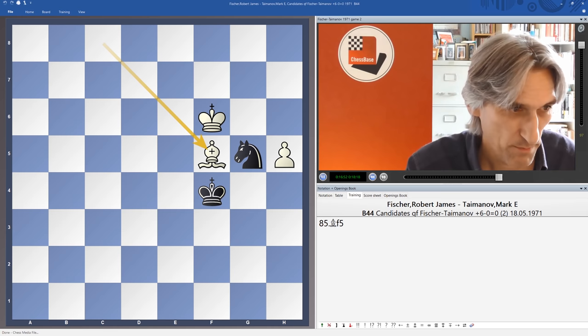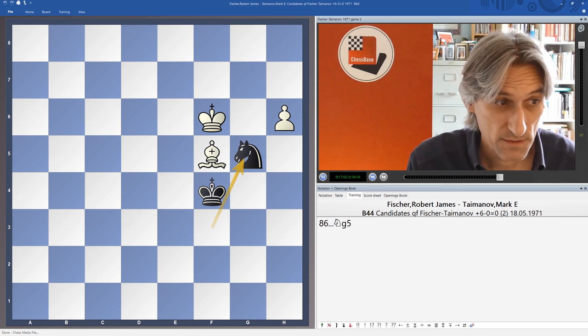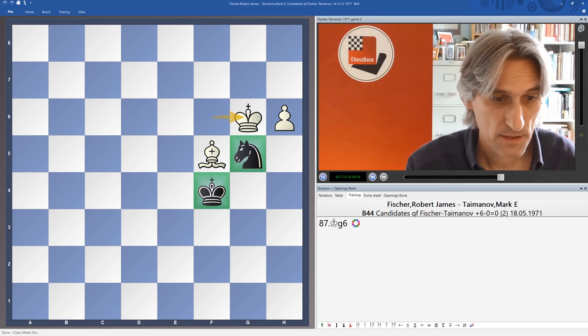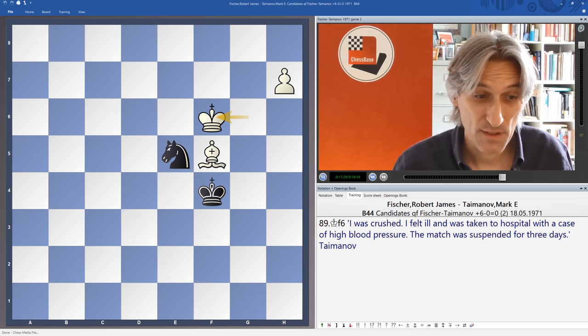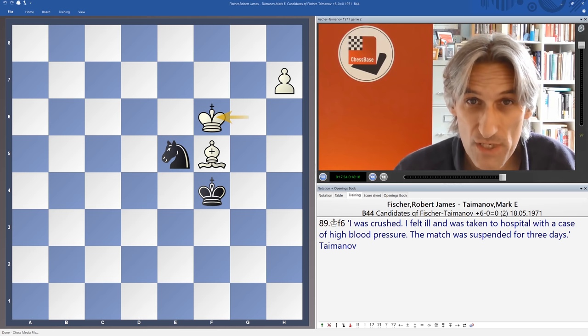The bishop is in the perfect position to stop any awkward checks. This position is zugzwang — king g6. Black has no useful move here. Obviously if the king moves, then king takes knight, the knight moves and the pawn goes through. What a shocker. After this, Taimanov said: 'I was crushed. I felt ill and was taken to hospital with a case of high blood pressure.' The match was suspended for three days. That's the Fischer effect for you.